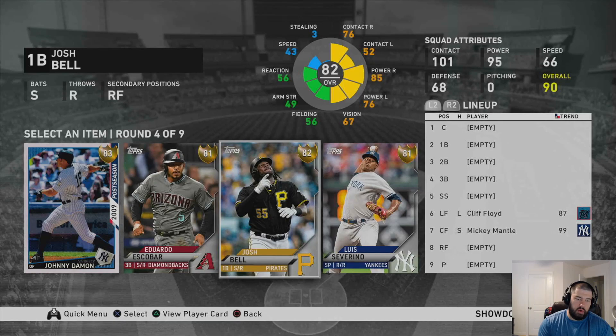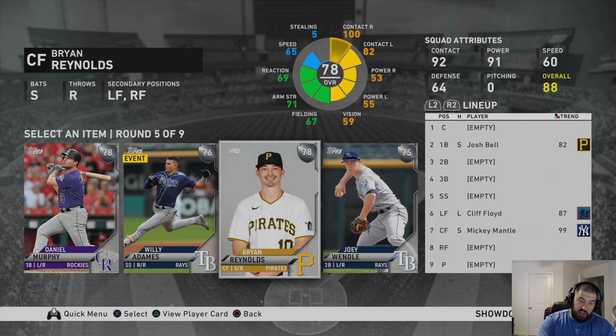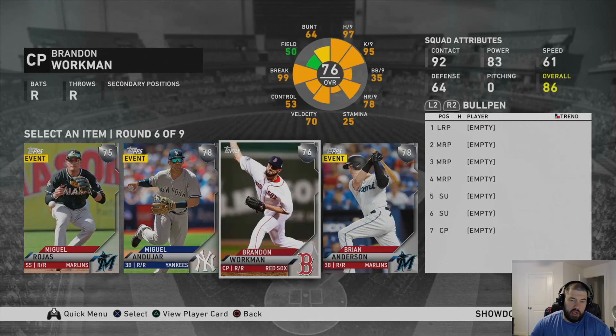In the next round, I think Josh Bell is the best power guy — he's a switch hitter, so I'm going to go with Josh Bell. After that, you have some decent options. Brian Reynolds, out of these four silver cards, is a switch hitter with the best splits. Daniel Murphy has a very glitchy swing too, but Brian Reynolds is where you want to go here.